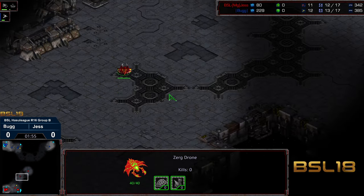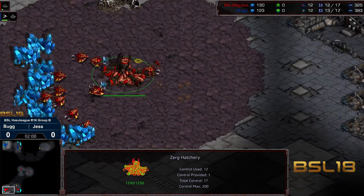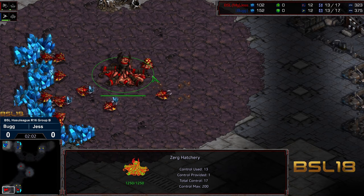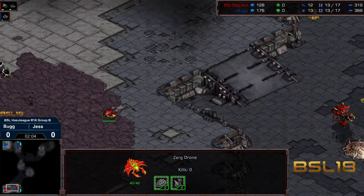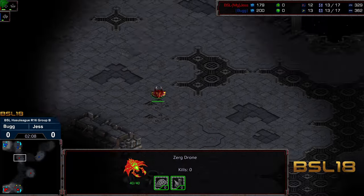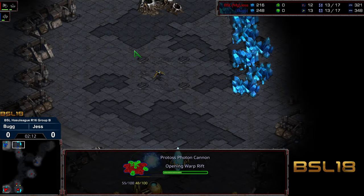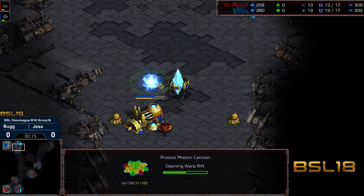Looks like Jess is going to end up with first scout going to the top left-hand corner. Bug checking top right. I'll be interested to see if this turns into a macro-oriented play between these two. Bug has done a lot of interesting things. I actually dropped a preventative cannon just in case, and fortunately it's going to be a double waste here.